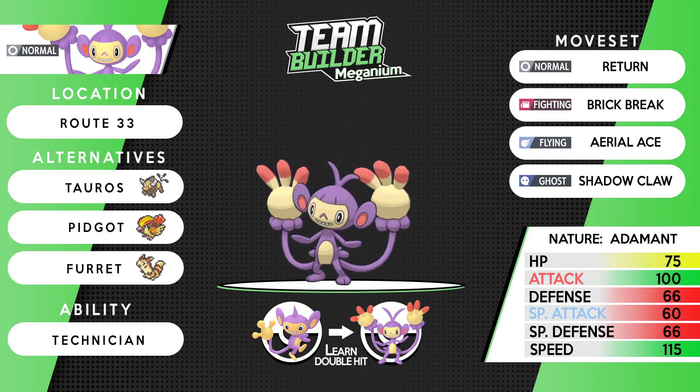On to Pokemon number five — we have probably a hidden gem in Ambipom. This thing actually hits really hard and is really quick. Return, Brick Break, Aerial Ace, Shadow Claw is the moveset. Double Hit with the Technician boost actually does about two percent more damage than Return on a damage calc, but Double Hit does have a chance to miss, so it's completely up to you. Brick Break gives nice coverage. Aerial Ace handles fighting types. Shadow Claw — being a Normal type, you need something to hit ghost types, so Shadow Claw is really nice.